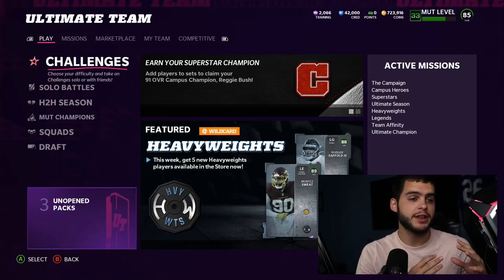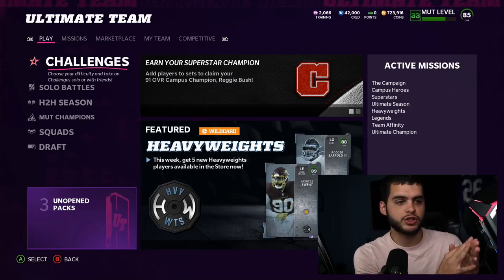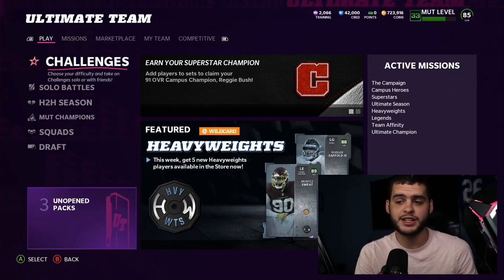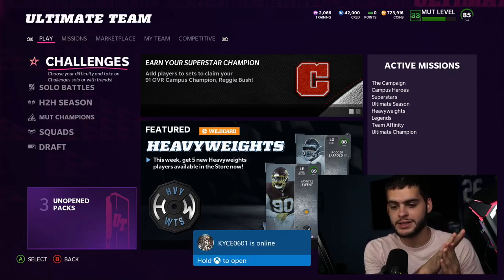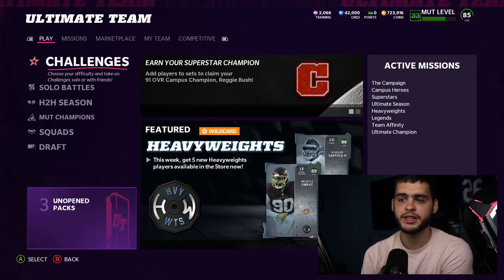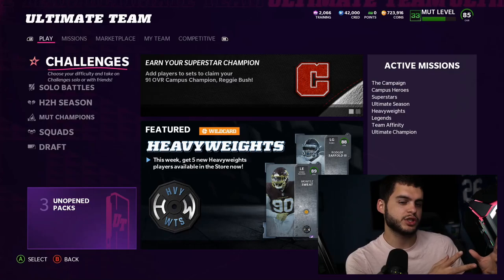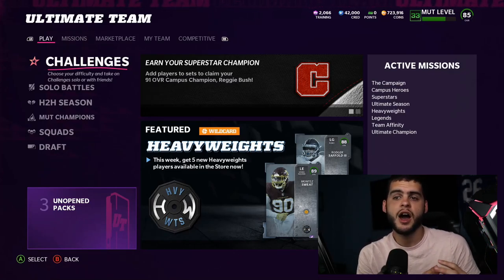Some people have a team with Pat Mahomes at quarterback, Tyreek Hill, Travis Kelce — this whole elite team. There's still some value on those players, but some people forget they need to start transitioning. This next phase of Madden is going to be dominated by Team of the Week players, legends, Ultimate Kickoff, and surprise LTDs. If you hold on to your base elites, you're slowly just losing value on your team.